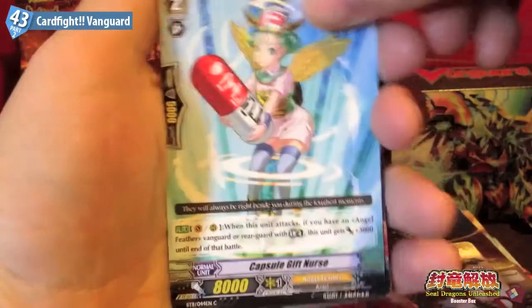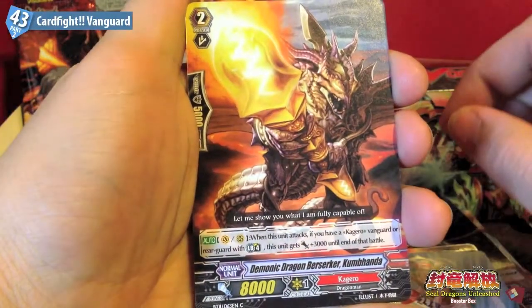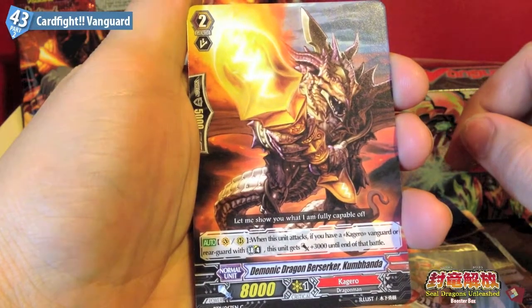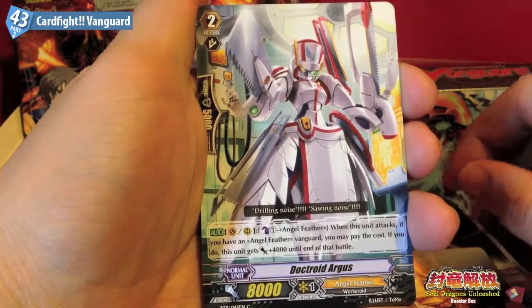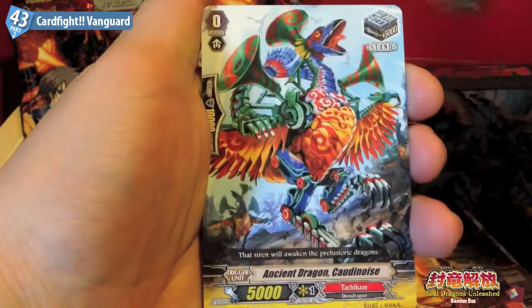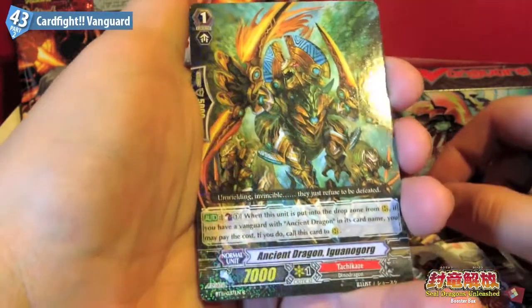Okay. Capsule Gifnas, Demonic Dragon Berserker Kumhanda, Doctroid Argus, Ancient Dragon Chordanoise, Ancient Dragon Iguanogorg.